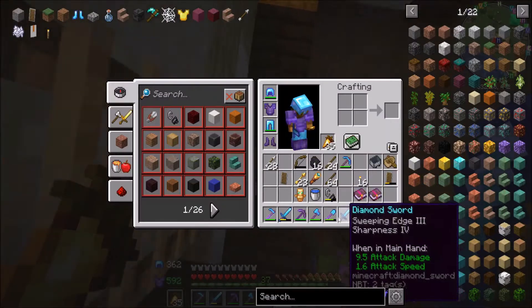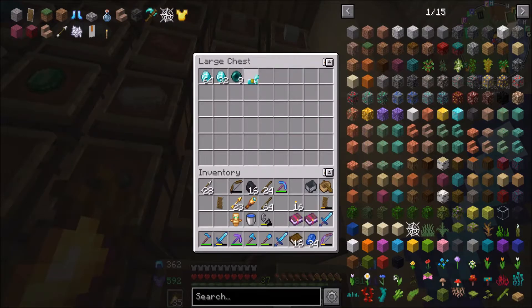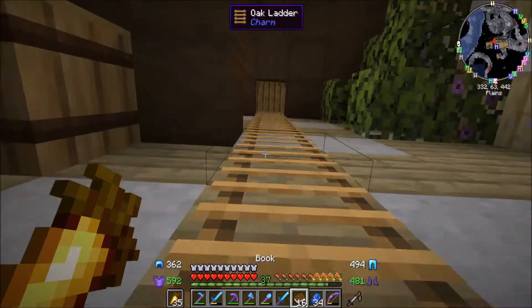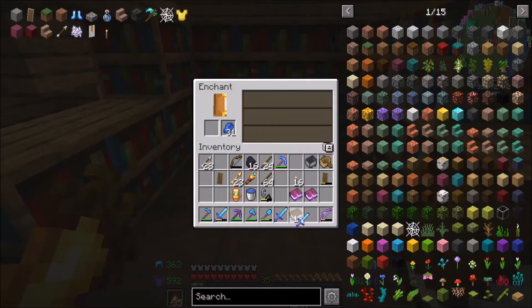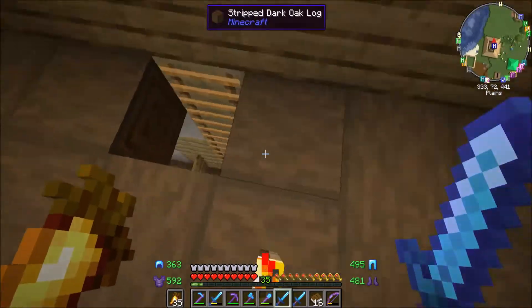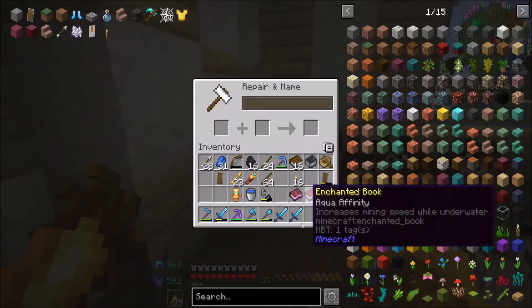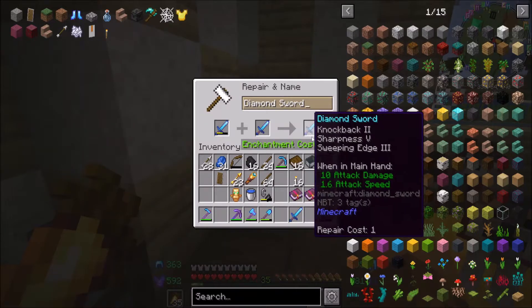If I combine all three of these swords to get something. This sword has Sweeping and Knockback. This one has Knockback on it already, and that one has Sweeping Edge and Sharpness 4. So if I'm going to disenchant the other sword and then enchant another one. That's a good sword! That's a very decent sword. If I combine them I can get Knockback 2, Sharpness 5, and Sweeping Edge.